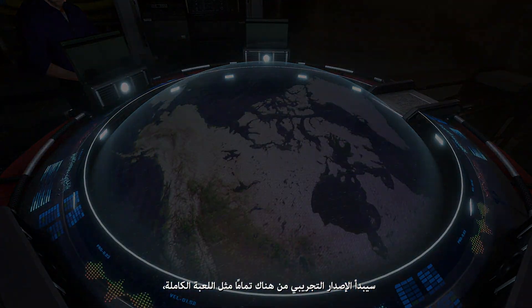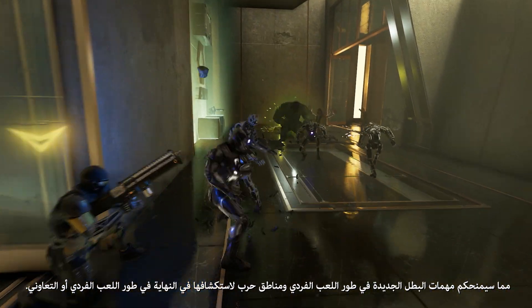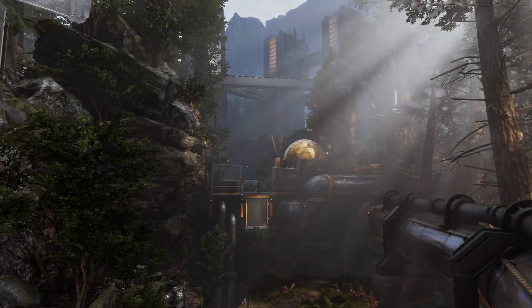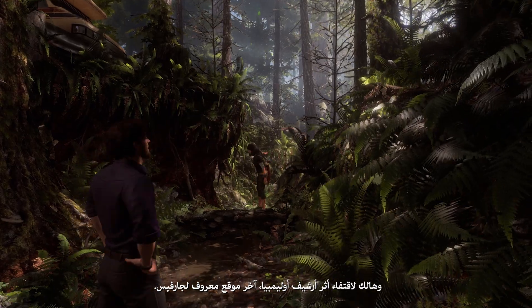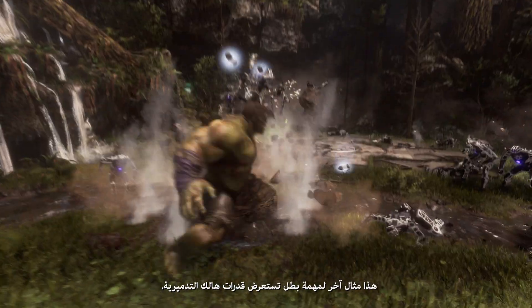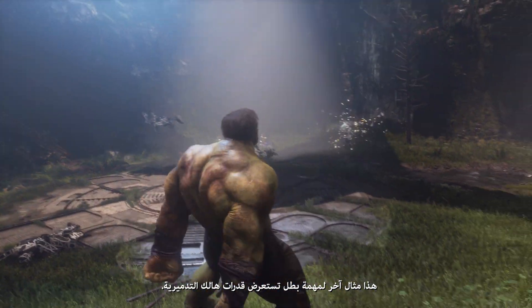From there, the beta starts to open up just like the full game does, giving you new single-player hero missions and eventually single-player or co-op war zones to discover. As Kamala and Hulk, you'll travel to the dense forests of the American Pacific Northwest on the trail of the Olympia Archive, the last known location of Jarvis. This is another example of a hero mission showcasing Hulk's destructive capabilities.